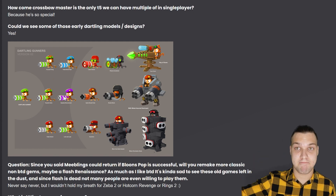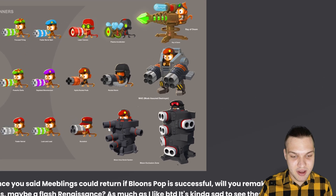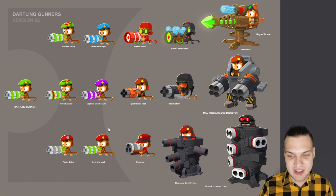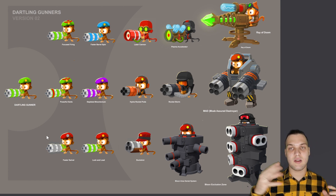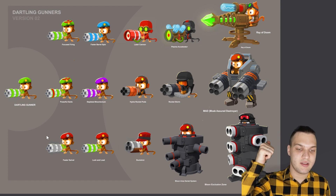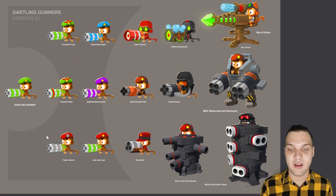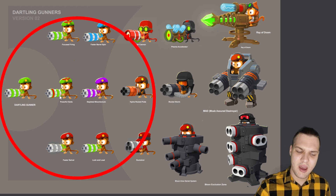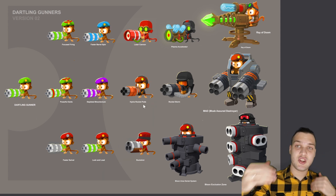We should enjoy this because it's just freaking awesome — it's completely different from BTD6 that we have right now. The tiers are the same: we have Dartling Gunner and three paths. The first one is the laser, then rocket, and the buckshot. But the tier 4 and 5 differ drastically. Tier 2 across all three paths is very similar.